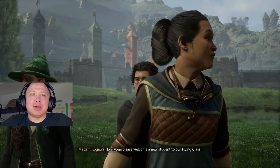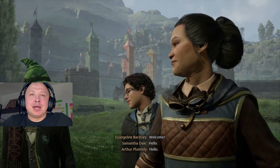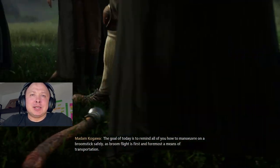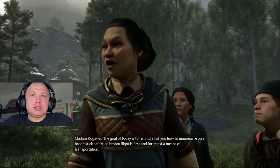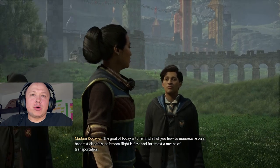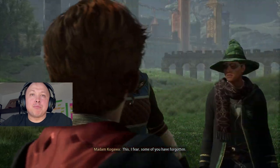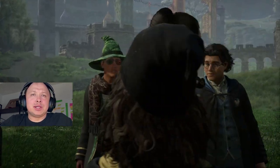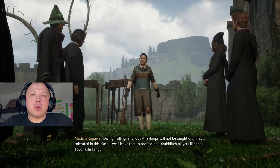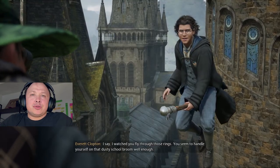Flying Class is started by Madam Kagawa. The quest itself is pretty straightforward and will teach you the basics of riding on a broom. After completing the quest, one of your fellow classmates called Edward Lofton